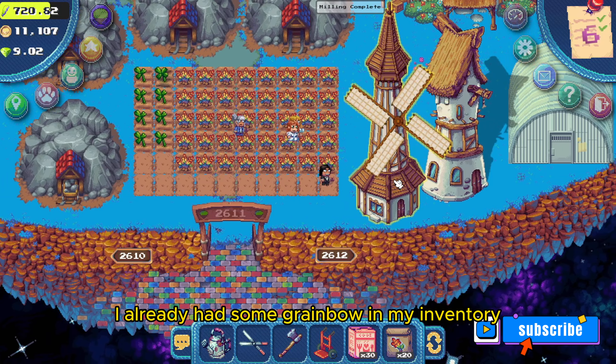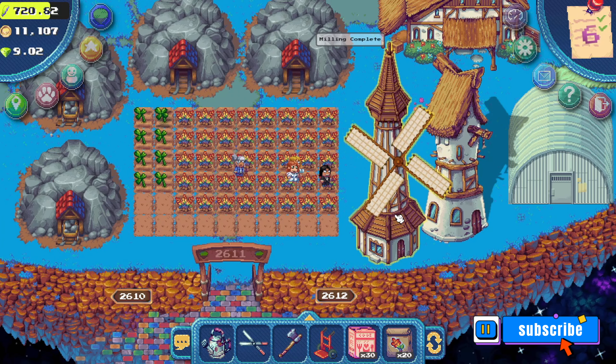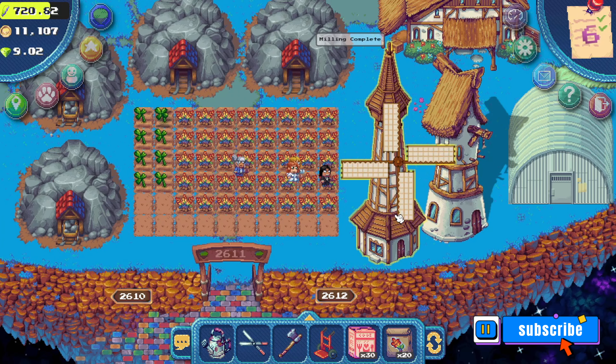I already had some Greenbow in my inventory before this, so I went ahead and milled a Moo Munch already. Here I'll show you the process on how to do that: click the mill, click Moo Munch, and press create. It'll then take you 10 minutes to make that Moo Munch. Anytime after those 10 minutes, just come back to the mill to collect it.